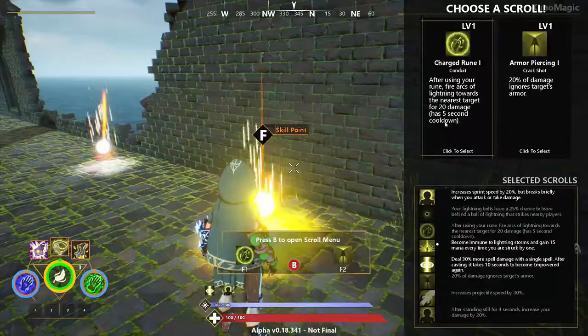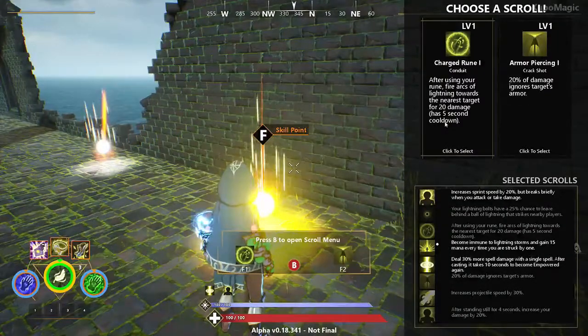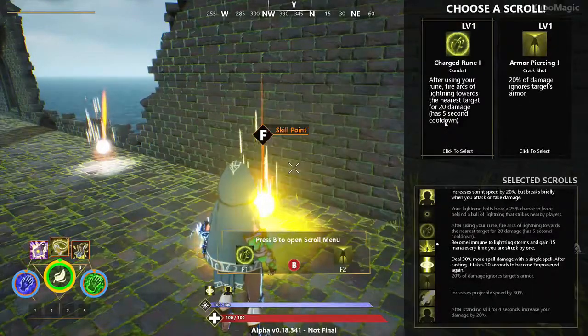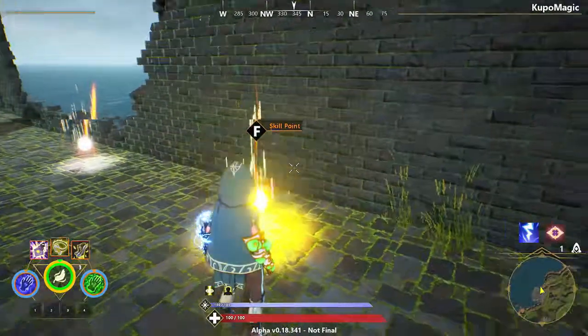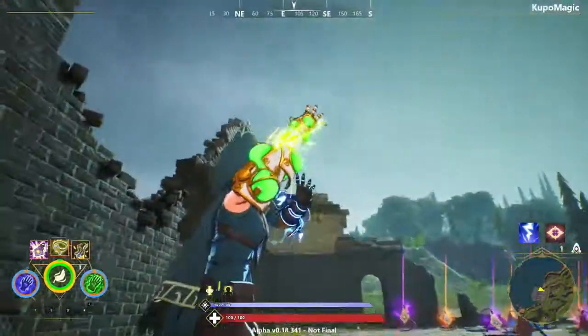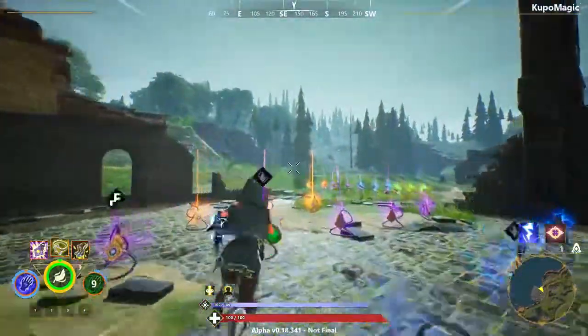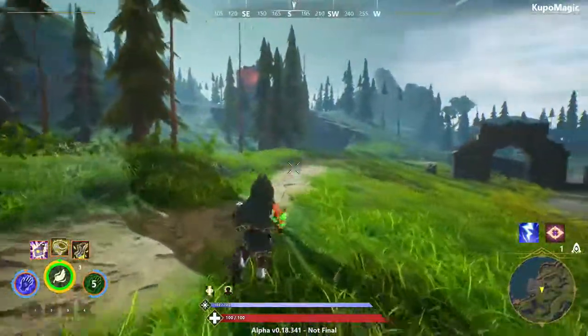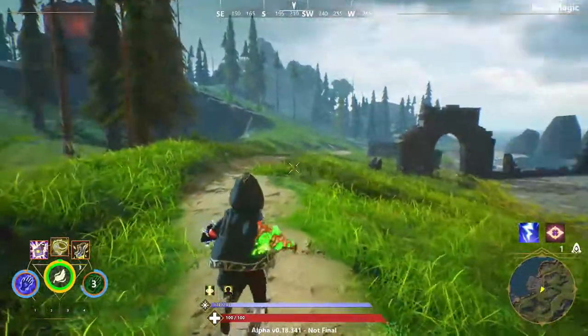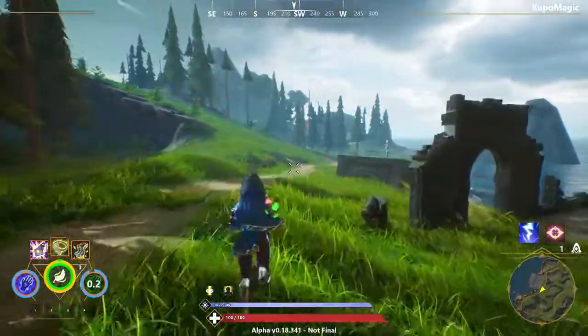Next up we have Charge Rune 1. After using your rune, fire arcs of lightning towards the nearest target for 20 damage, with a 5-second cooldown. So this is the one I told you about — once you're near someone and you use your rune, it fires as of right now.